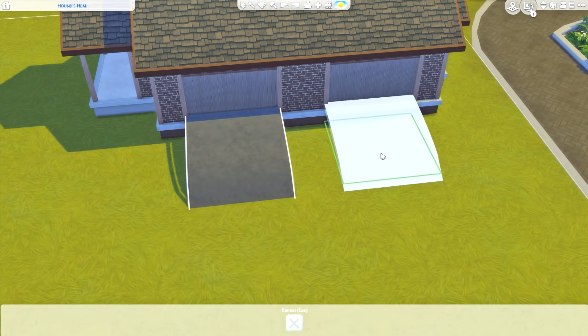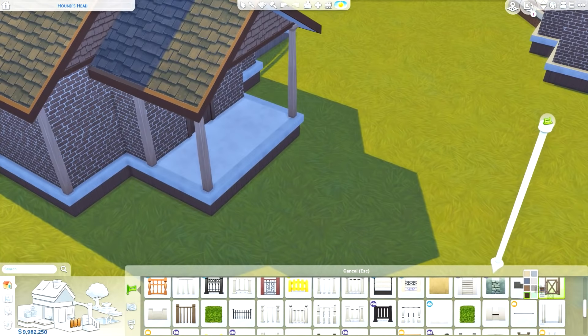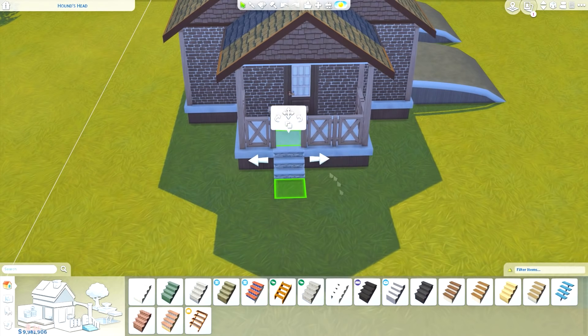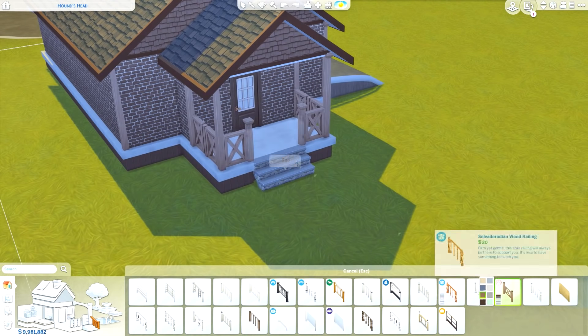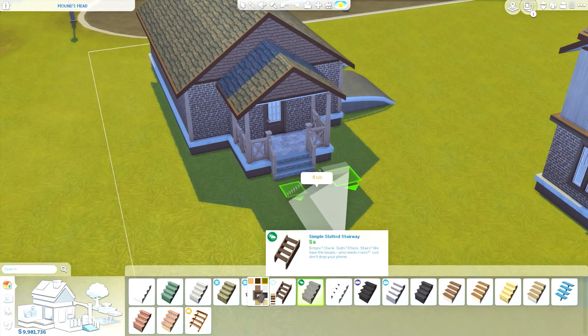The guest house has its own kitchen and dining room, its own bedroom, living room, and bathroom. You can also see the garage, which I converted into a gym — a more practical use of the space.